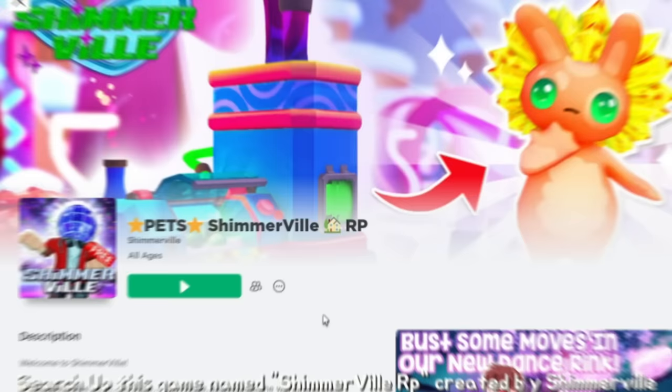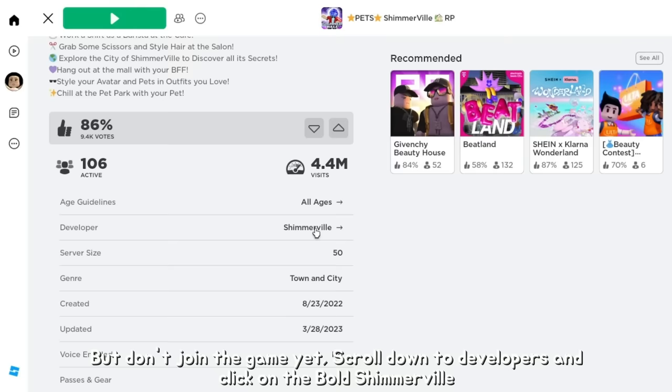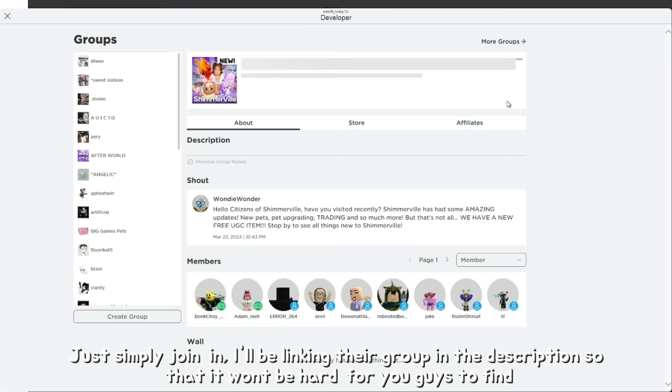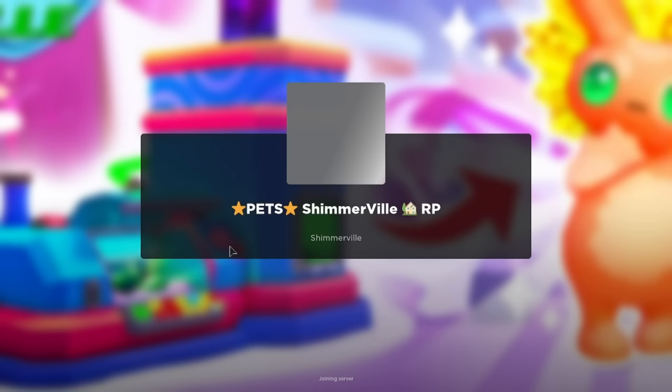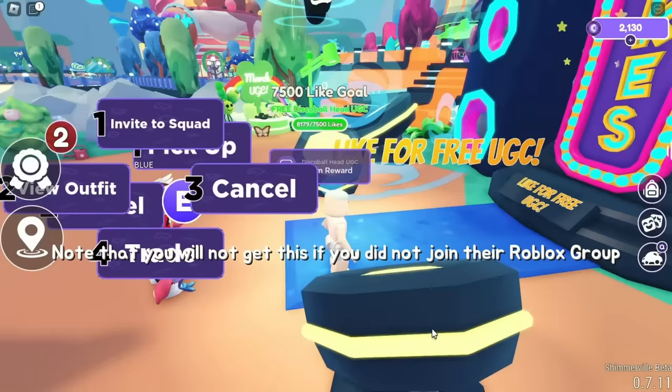Search up the game Shimmerville RP, created by Shimmerville, but don't join yet — scroll down to developers and click on the bold 'Shimmerville.' It will take you to their Roblox group, which you need to join as part of the task to get the item. I'll be linking their group in the description. After joining, go back to the game and at the spawn point you'll see the Shimmerville free UGC — just claim the reward. Note: you will not get this if you did not join their Roblox group.